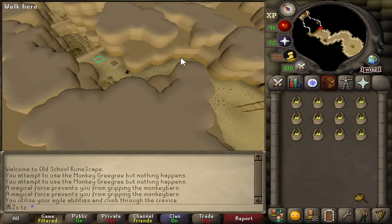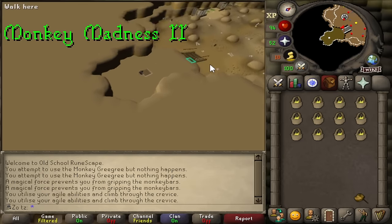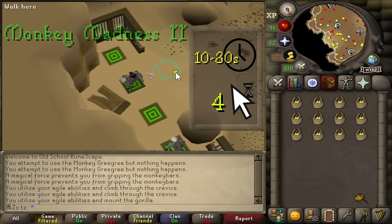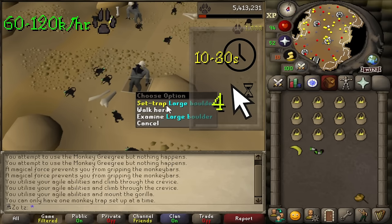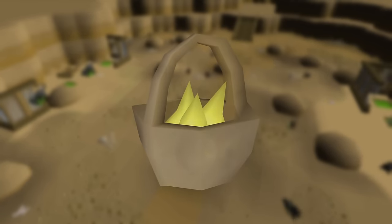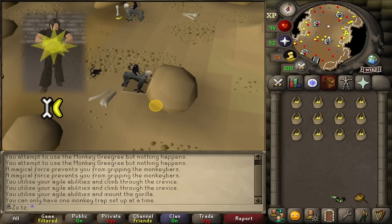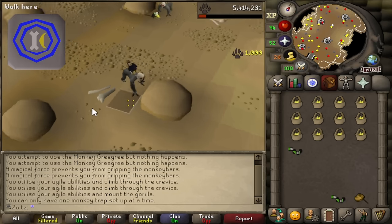Even though I don't recommend this method, it should be mentioned. Catching maniacal monkeys is locked behind the Monkey Madness 2 quest. It has AFK time of around 10–30 seconds and low click intensity. Each catch rewards 1,000 experience, and you can expect 60,000–120,000 experience per hour. All you need is the Kruk Grigri and bananas. The most straightforward method is to bring baskets of bananas as bait. Alternatively, you can bring the Bones to Bananas spell to turn scattered bones into bananas, though you can't cast it while transformed, so tablets are recommended.